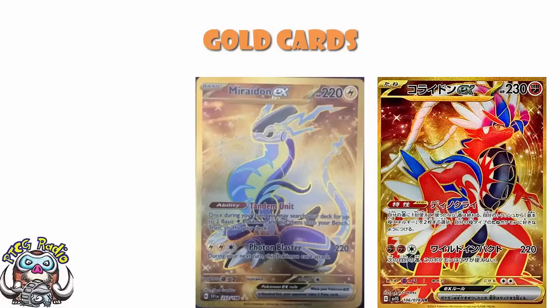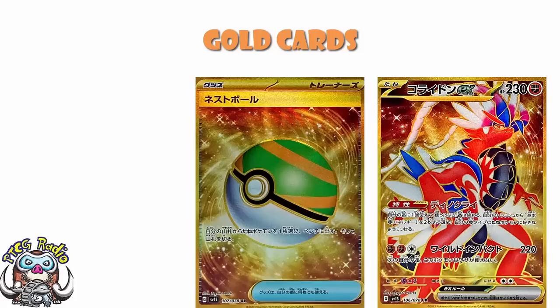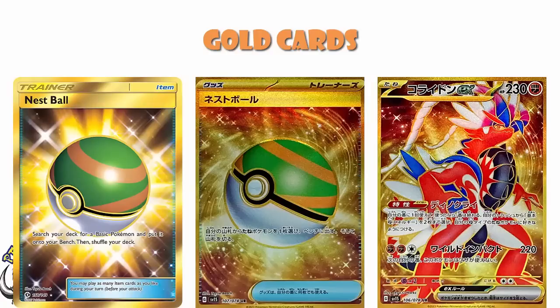So after that, we've got ourselves a gold version of Nest Ball. And we like Nest Ball. Of course, with Quick Ball rotating out, Nest Ball is going to become a lot more important. It lets you search for a basic Pokémon and put it onto your bench. Coming into play abilities, obviously, will not activate — and that is pretty important. It's still good though, and it's going to see a huge amount of play. There was a gold version of it in Sun and Moon Base, so you don't have to necessarily go for this one.